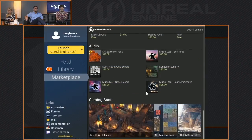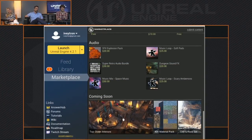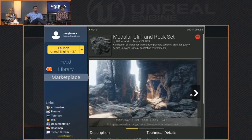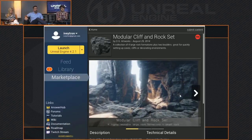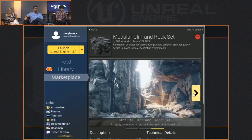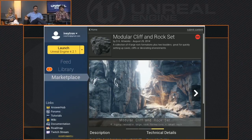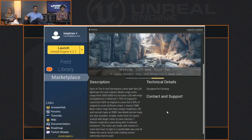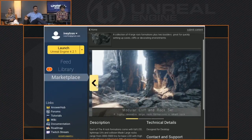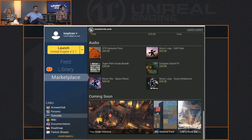Scrolling all the way to the bottom, you can see some of the things that are coming soon. On the far right is the cliff and rock set — this is a user-submitted piece, one of our first pieces of content coming in from the community. Whether or not this will make it to the final marketplace we're still working out with this particular person, but I wanted to have a good example in the coming-soon section of the types of content we're going to put up from the community. Starting as early as the week after next, you're going to start seeing community-submitted content going live.